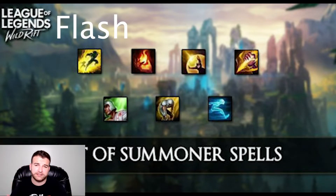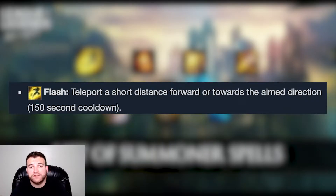We're going to start off with Flash. What is Flash? Flash teleports a short distance forward or towards the aimed direction — 150 second cooldown. So this can be used in two ways essentially: you can use it to go towards an enemy to get or finish a kill, or you can use it to run away from an enemy and stay alive. Those are the two biggest reasons.